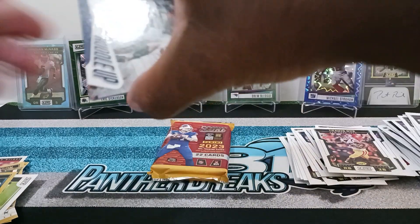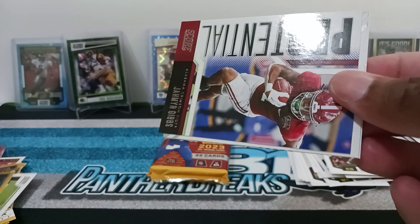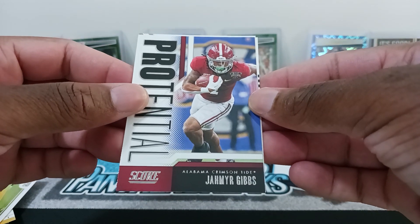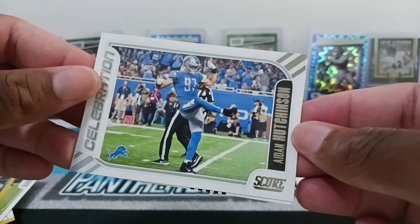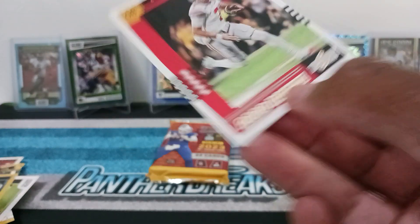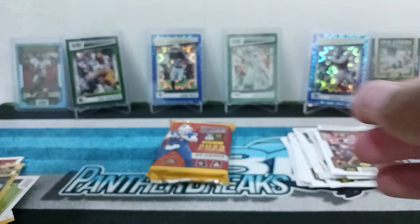This is a nice blaster — did not expect that auto. We got Huddle Up for the Broncos, I do like this year's Huddle Up. Jahmyr Gibbs again on the Potential insert. Then Aidan Hutchinson on the Celebration. And we got the 2023 retro rookie look — CJ Stroud, nice one.